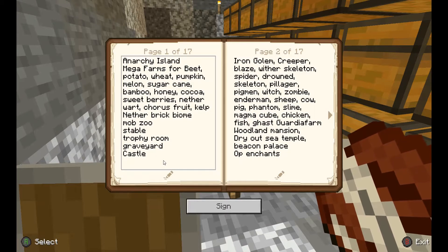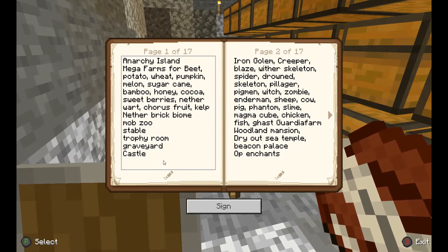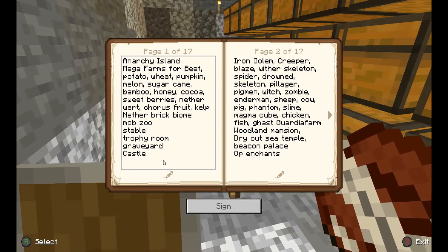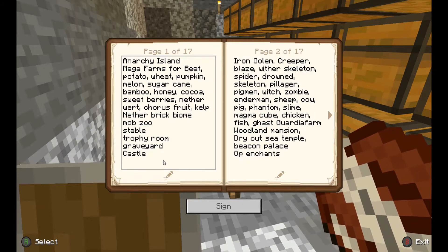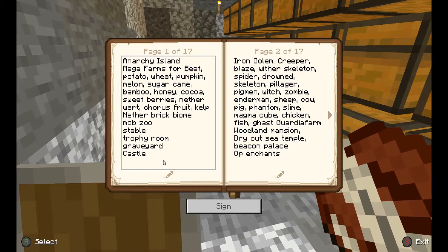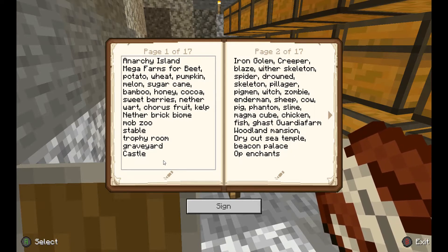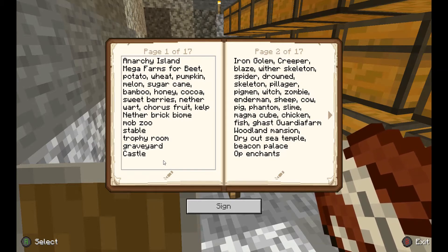That's why I wanted to put a pin in the lava casts — for Anarchy Island. The idea is I'm gonna find an island, it doesn't matter where, and take inspiration from the oldest anarchy server in Minecraft. Just build off of that — lava casts, melon farms, the whole nine yards.